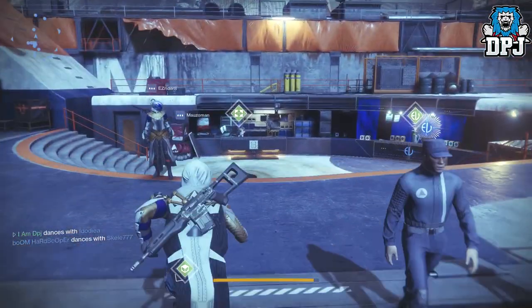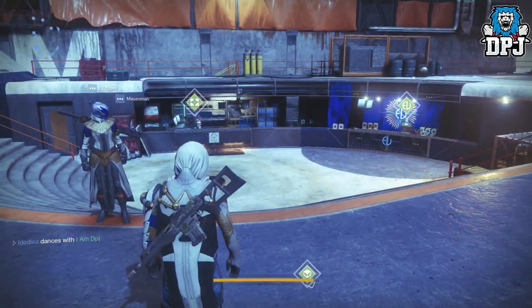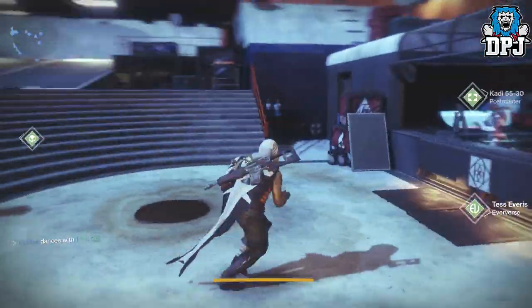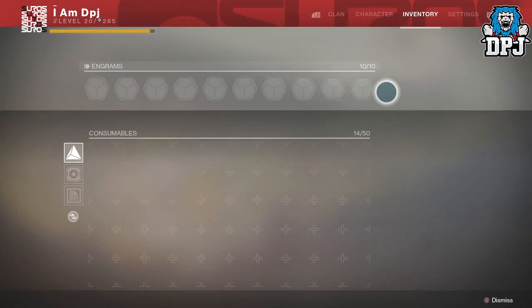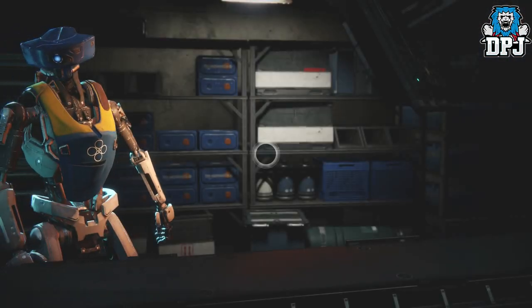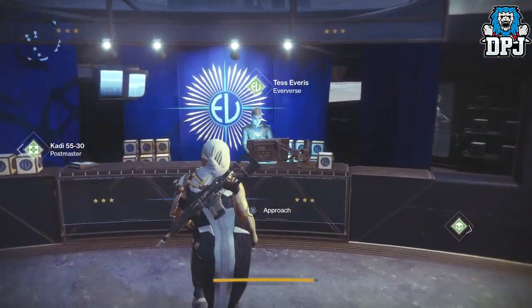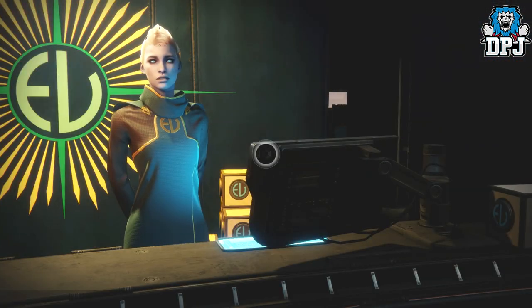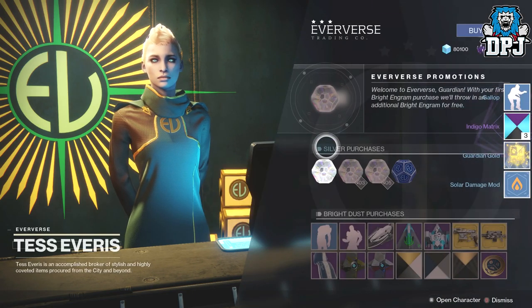I did a video last night and had about 18 engrams all dropping from the raid - just from the final two encounters. It's unbelievable. I have a full inventory right here and a couple in my Postmaster which we're going to open in today's video. Let's go to the Eververse and open up the bright engram first - give me that good loot.